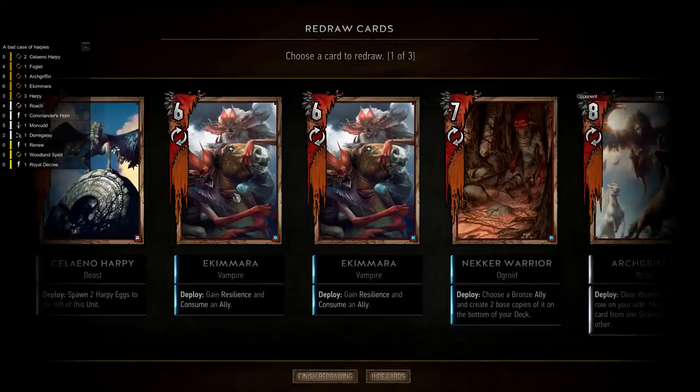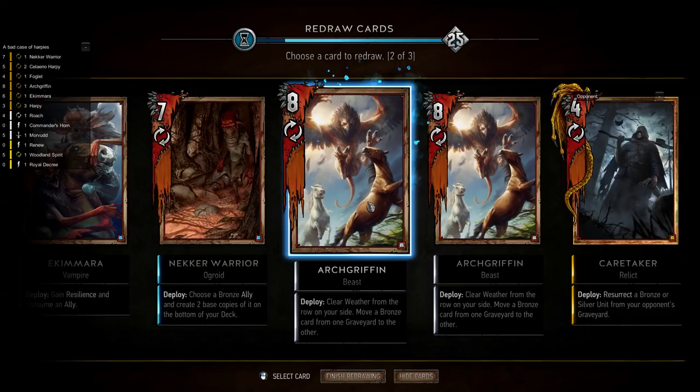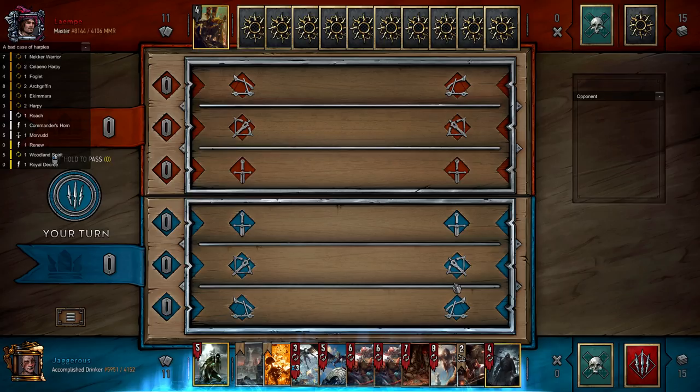At this stage if we mulligan again we risk pulling a harpy or roach, so we have to decide if we're happy with our current hand. I'm going to mulligan an Arch Griffin because we don't generally need weather clear — this is a risky mulligan, and that is why you don't do it. But we can mulligan it in the next turn so it should be okay. If you have to go first, I generally like to open with a Selano Harpy.